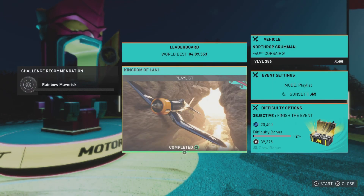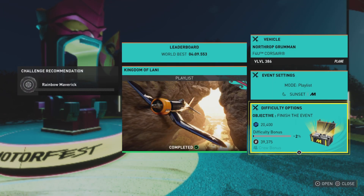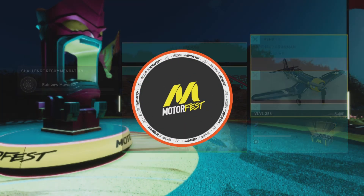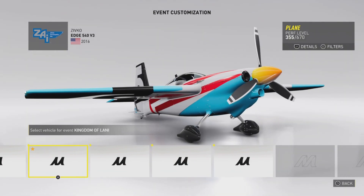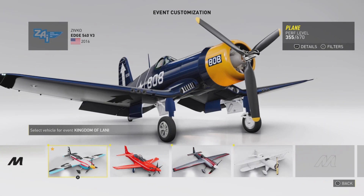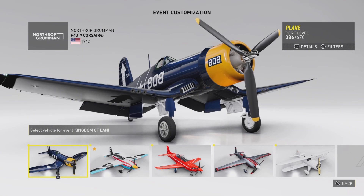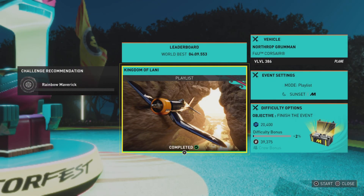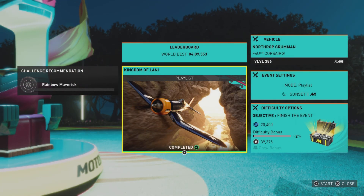Here we are at the event. You can't change the event difficulty on these plane ones, but you can change the vehicle. There is a loaner one which you get, and I'm going to pick it because the performance level is just a little bit higher. I have it for some reason — I think you get it for completing this event.